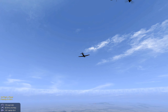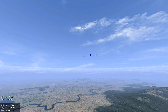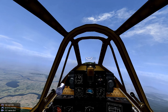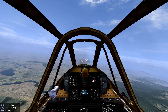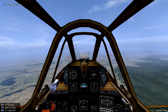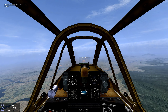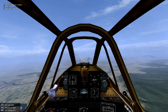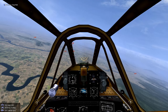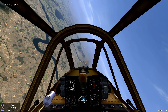IL-2 1946 — let's fly the Ki-100 Type II. The Ki-100 is essentially a Ki-61 with a radial engine, and we're going to fly it in Burma, late 1944, against the 10th U.S. Air Force. They have the numbers on us, two to one.